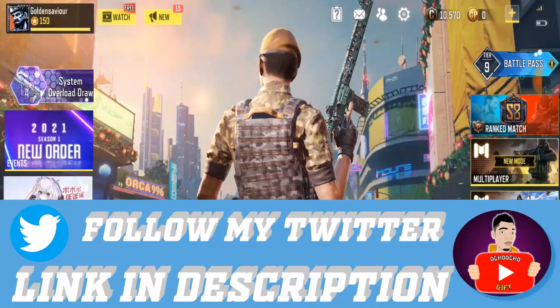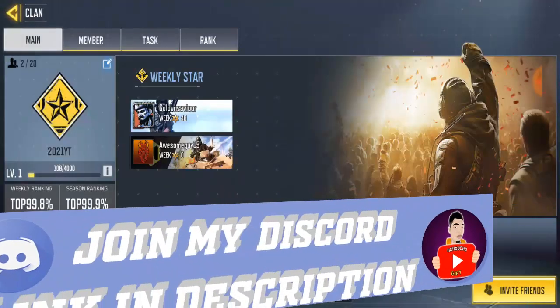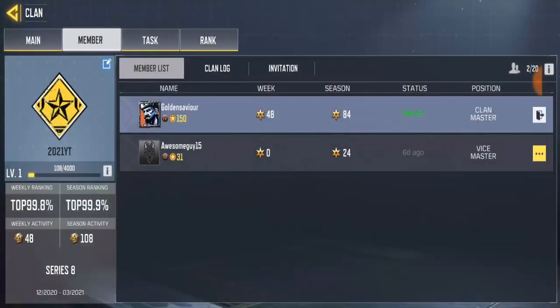First of all, you go to your clan. Once you come to the clan, go to the member section. Right now I have just me and this guy in the clan — some guy called Awesome Guy 15. I just made this clan to create this video, this is not really my clan.